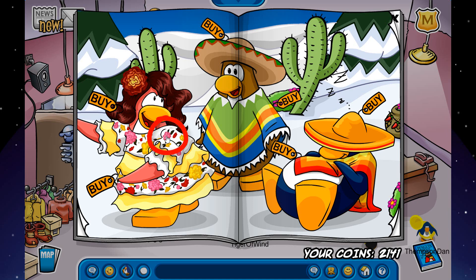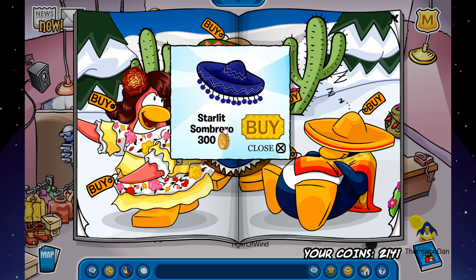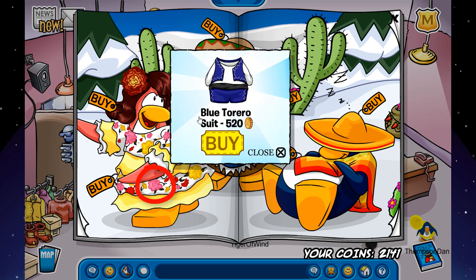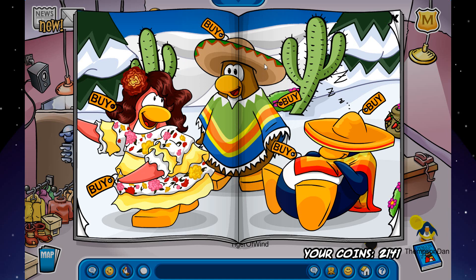The first secret on the first page is on this penguin's dress — you click on this little rose and you get the Starlight Sombrero for 300 coins. The next one is on the same penguin but you click on this other rose and you are able to buy the Blue Toriro Suit for 520 coins.